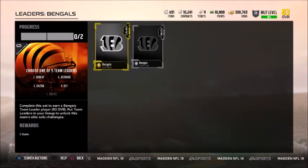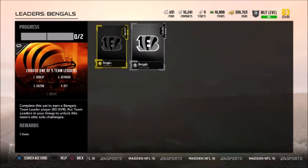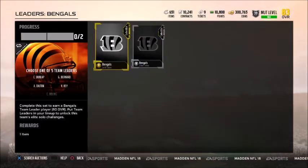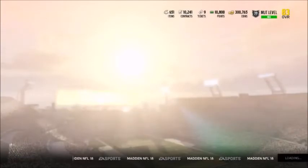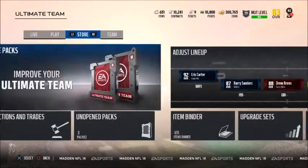When you complete this set, you get a choice of one of five leaders: Dunlap, Bernard, Dalton, Ray, or Bowling — you get an 80 overall version. That's not all though. You pick whichever one you want, and then that card unlocks the solo challenges.